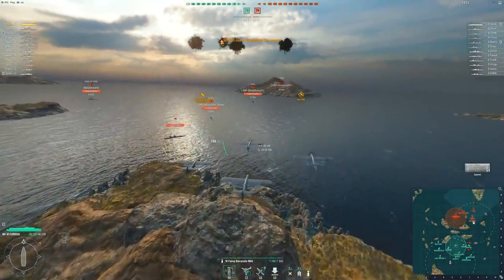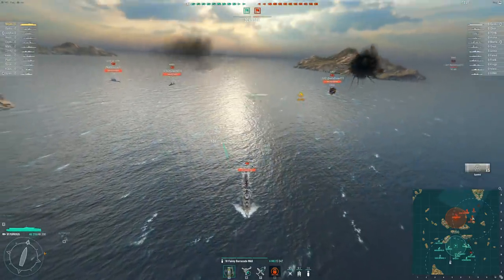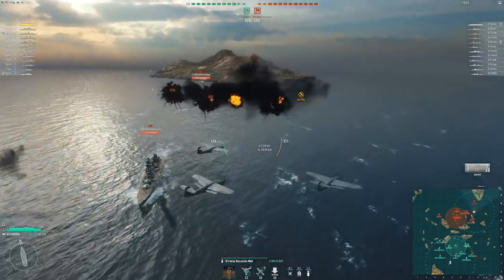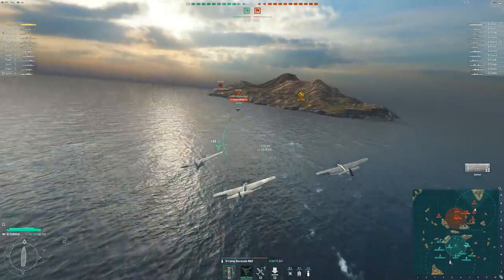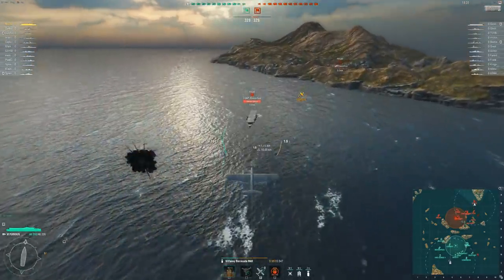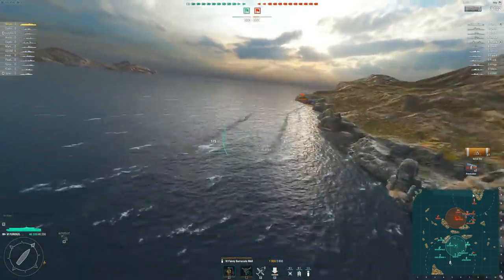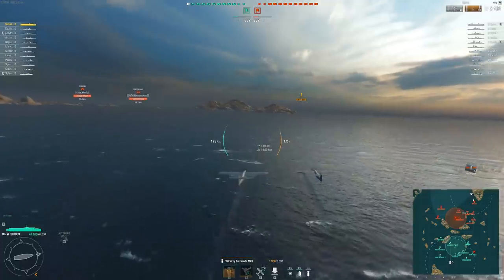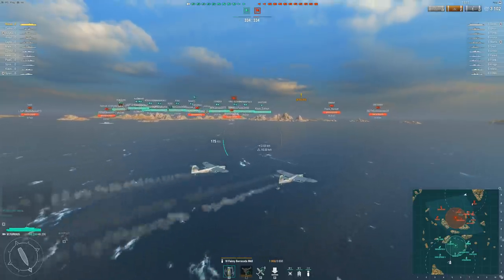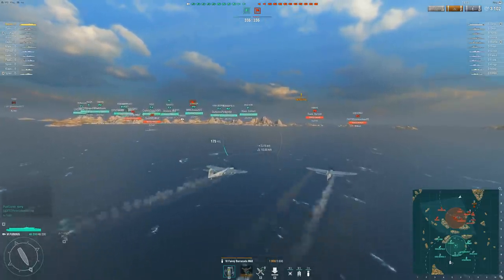Getting into the gameplay, we're sending out some initial strikes, trying to get damage in on the Perth. We'll drop some carpet bombers there. This mechanic took me a while to get used to because I've been playing so much Ranger. With the Ranger, you kind of drop early and sweep into it based on how it aims. But with the actual carpet bombers, basically where the aiming reticle is — that's where you're going to drop it. So you don't need to lead it early because of how the dropping mechanic works. For Tier 6, these planes are actually pretty quick.